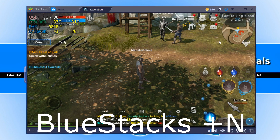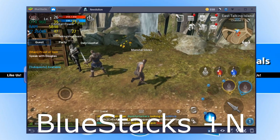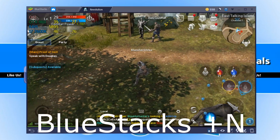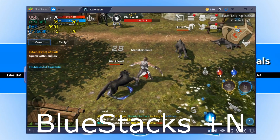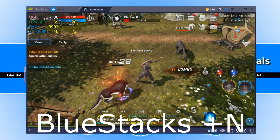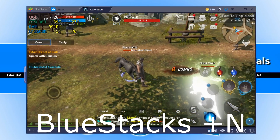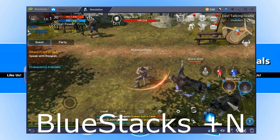For our first game we are going to be testing out Lineage 2. As you can see in the top left-hand corner we have our frames per second, how much memory we are using, and also how much CPU usage we are using. At the minute the game is only kicking out 26 frames per second and it's now on 30. Let's keep an eye in the top left-hand corner and see how well this version of Bluestacks performs.